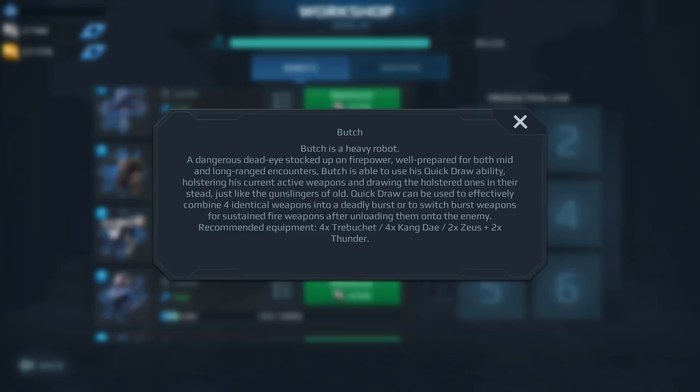Moving on, we have the Butch. At this point in the game I don't think I would invest in the Butch. If you're going for two heavy weapon slots, definitely go for the Bulwark or the Fury instead. Those two I would stick with in terms of what they offer.